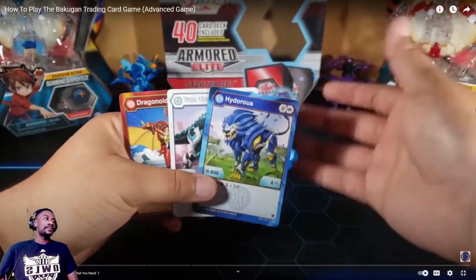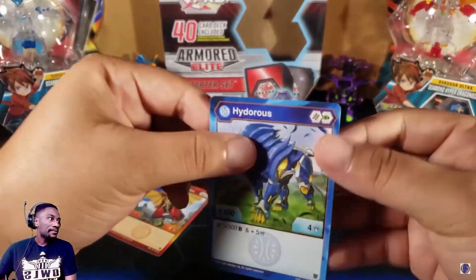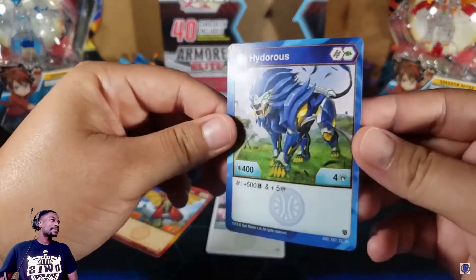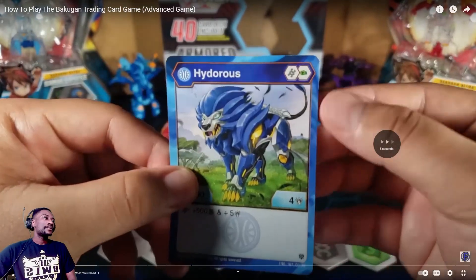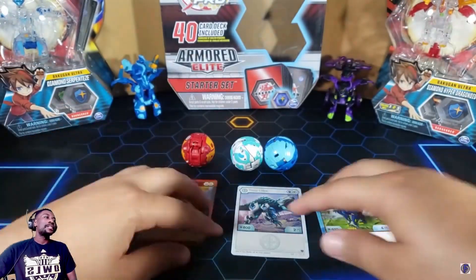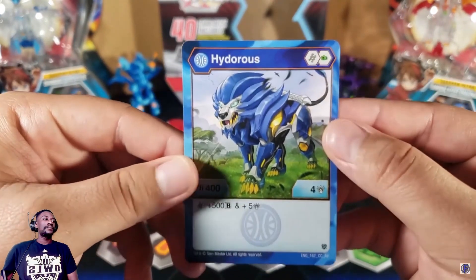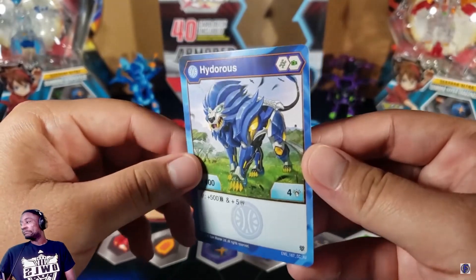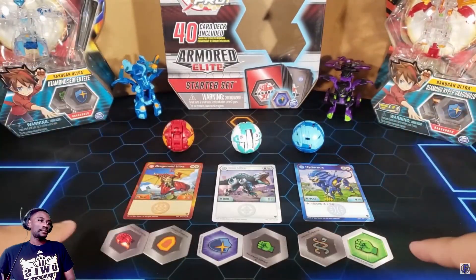To play the Bakugan TCG you're going to need three Bakugan, and you're going to need their character cards — these always come with their Bakugan when you buy them. You're also going to need their Baku cores. Each Bakugan on the top right corner shows the Baku cores that it needs. Hyderus needs a green fist and a green fist, Trox needs its corresponding cores, and dragonoid needs a flaming fist and a shield.